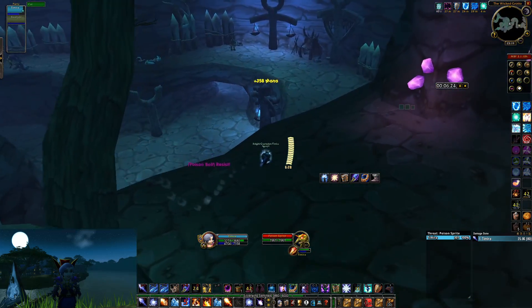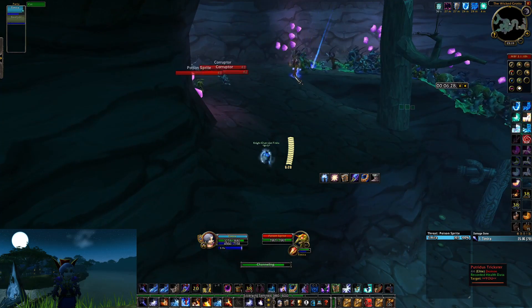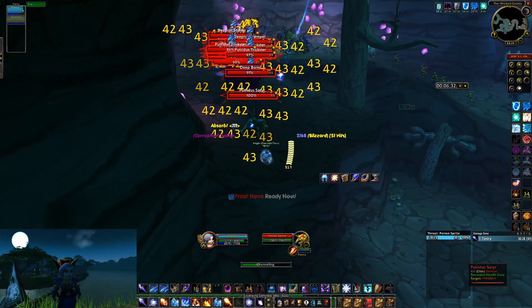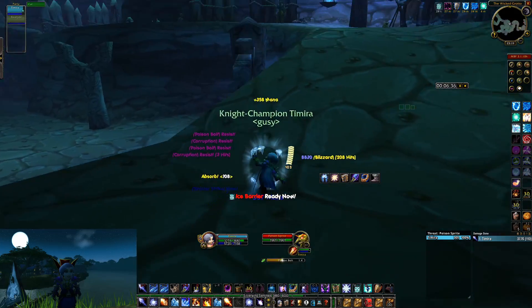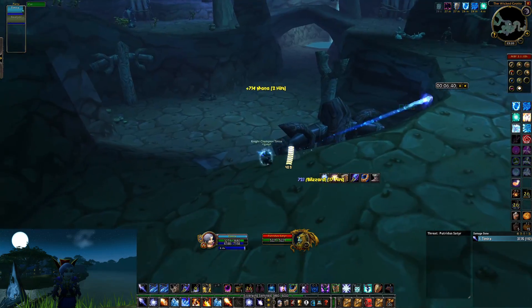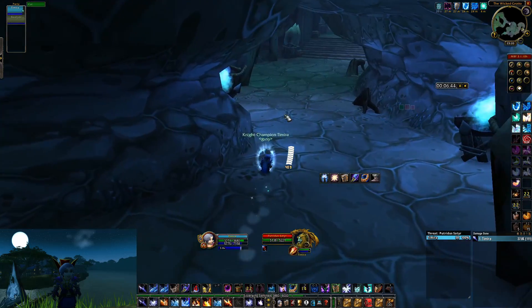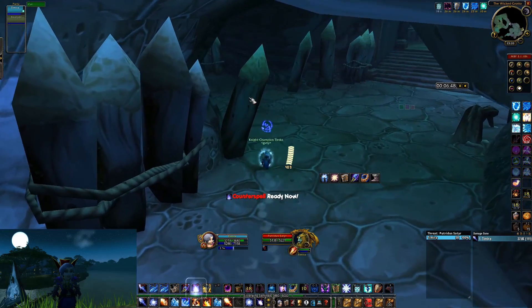Run to this spot and once again cast a rank 1 Blizzard exactly on this spot because that makes them all get hit. Except of course for this one guy who resisted — I didn't pull him on the first pull anyway, so it doesn't matter. Just rank 1 Frostbolt on him and keep legging it.